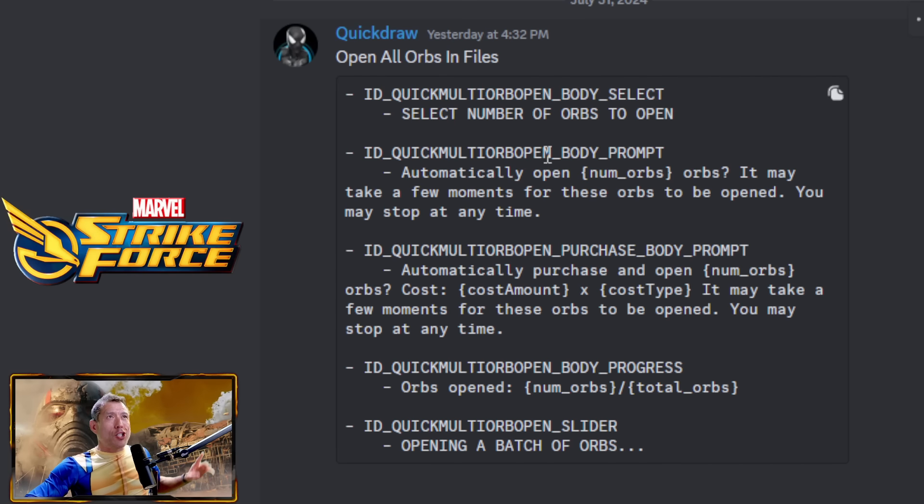Let's check out what the data files say: 'Select the number of orbs to open' — this is cool. 'Automatically open X number of orbs right here. It may take a few moments for these orbs to open. You may stop at any time.' What this means to me is we'll be able to select a number of orbs to open. We have a 10x in the game right now — I was hoping for 100x to mitigate all the time it takes.